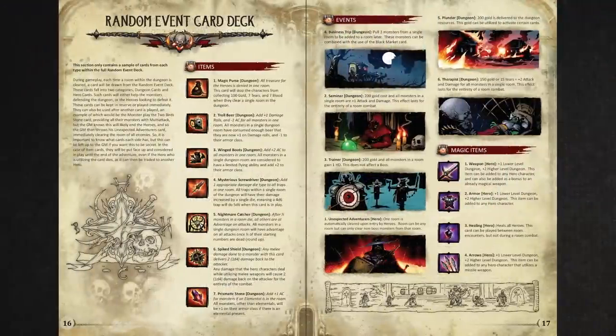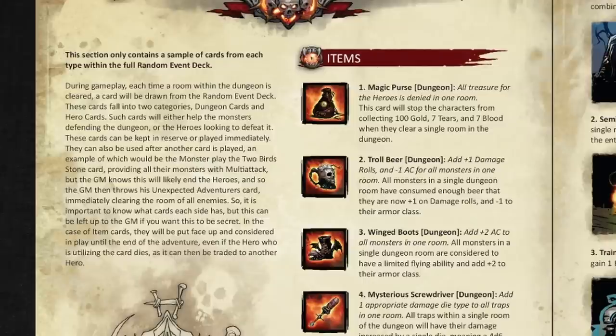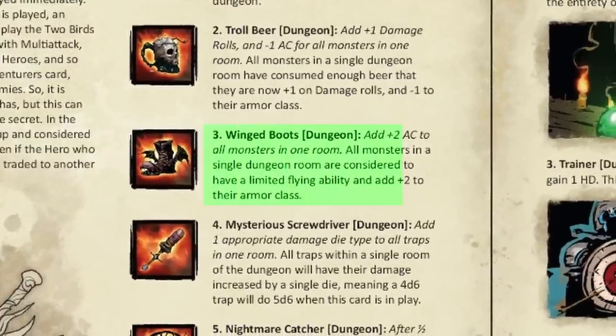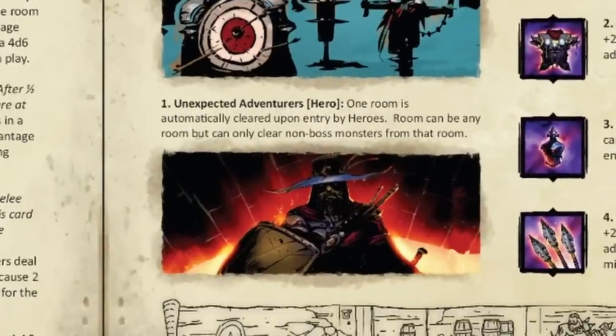One of the biggest innovations revealed in the preview is the event deck card system. Each time a room is cleared, a card is drawn that either helps the dungeon or helps the heroes, and can be held in reserve or played immediately by whichever side it benefits. For example, a winged boots card is a dungeon card players can hold until they want to use it. Cards can also represent events like unexpected adventurers, giving the game a board game feel.